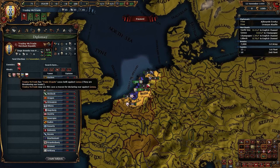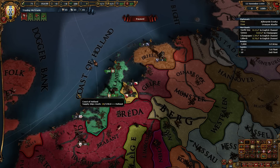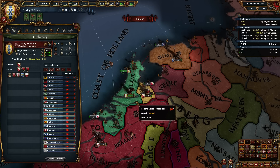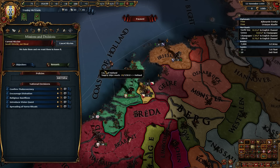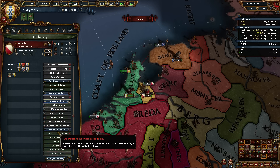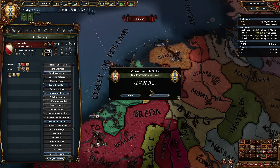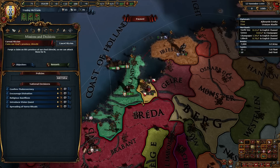Who wants to be our friend? Utrecht has rivaled us already. Why don't we go ahead and counter rival them? They're the only one available. Hopefully that'll give us a mission to insult them. Hey Utrecht - your mama's so fat. We did it, that's right, gotcha. Claim our rival's province for another 25 military power. Pretty sweet.